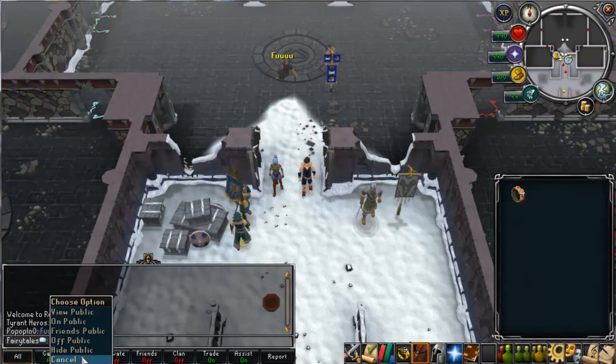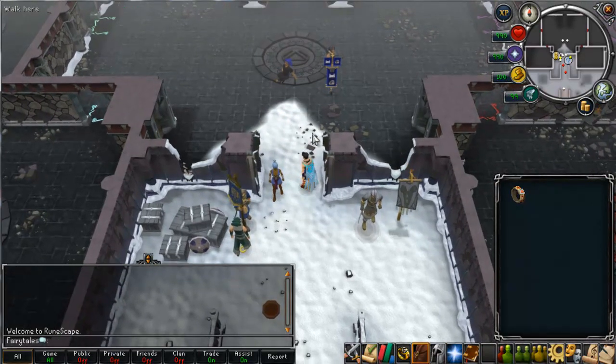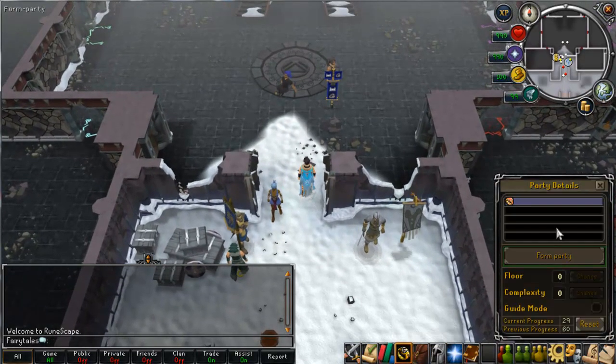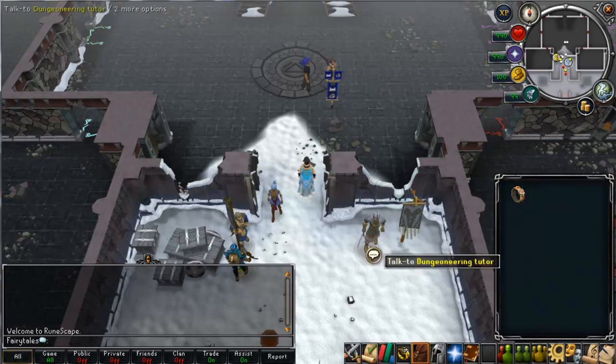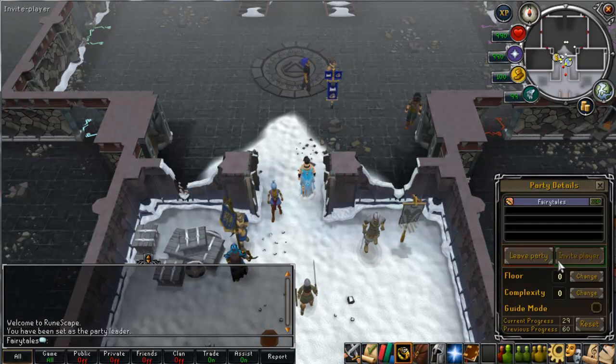Right guys, so right now I'm going to go over some of the basics of Dungeoneering. Basically how the prestige system works, because I know a lot of people don't understand it. It's more of a complex system than people are used to working with. And if you get it wrong it really does screw your XP. So I've opened my ring interface, which you do by clicking the ring, which you get from this guy if you haven't got it already.